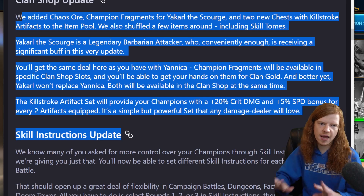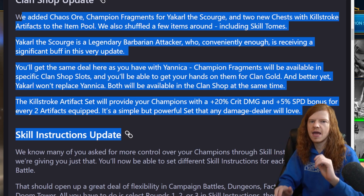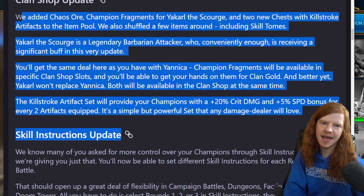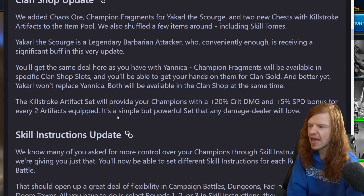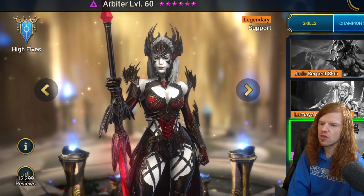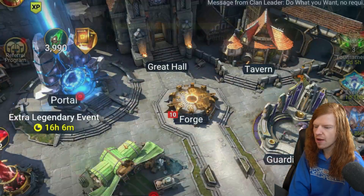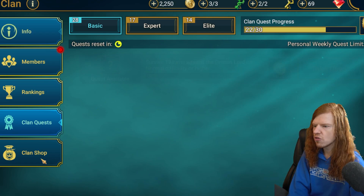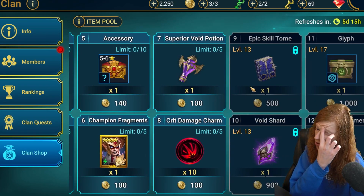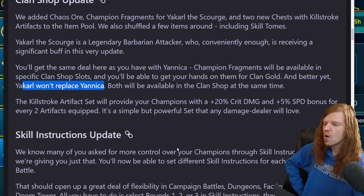There is now a way you can get a free Void Legendary in this game over time, 100% guaranteed. That is going to be in the shop next to Yannika in the Clan Shop. It's not going to be replacing Yannika, which is great. Anyone who's been saving their Clan Shop points, you're in luck because we're going to be adding in another Void Legendary hero right in there.